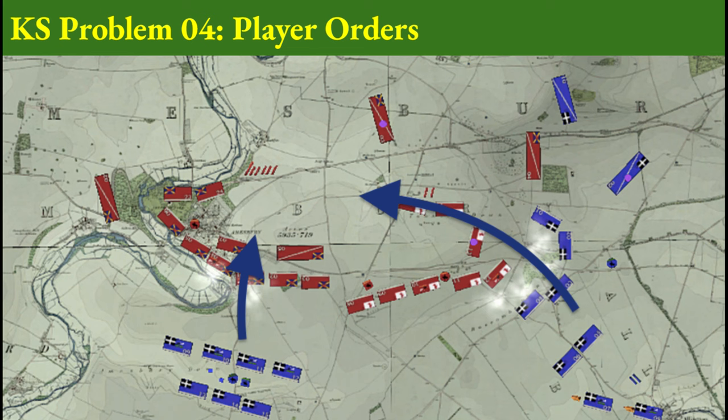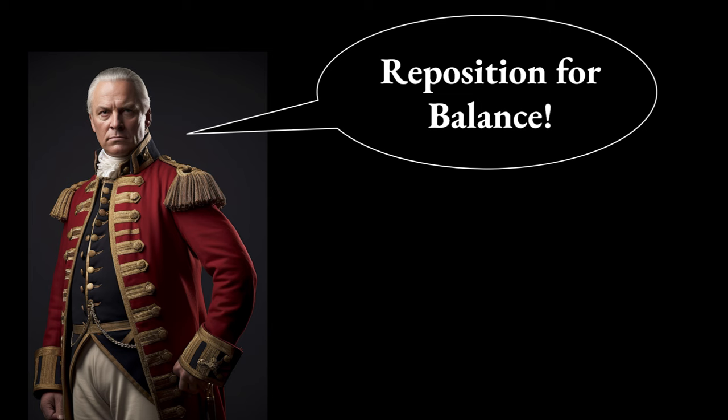Umpire Felix feels option two would have been a better solution. By shortening the lines, the Red could have kept the amount of defensive combat power equal to the attacking combat power, which may have improved the outcome. This is why the Kriegspiel training commander always says: reposition for balance.